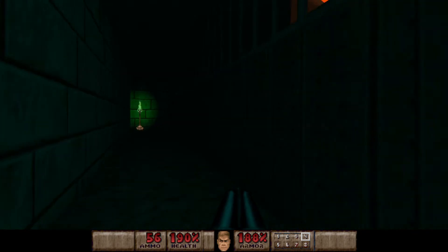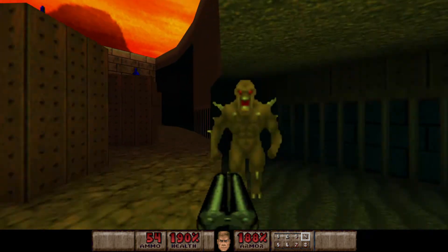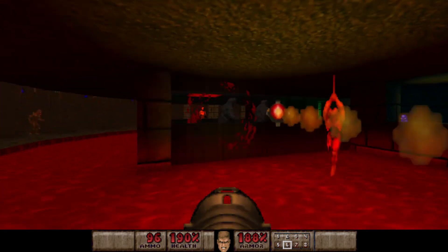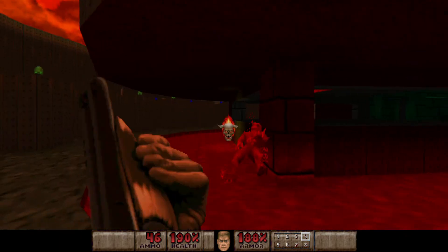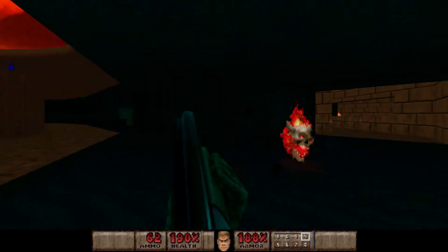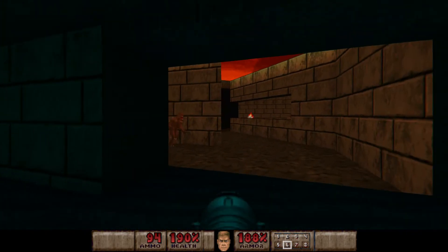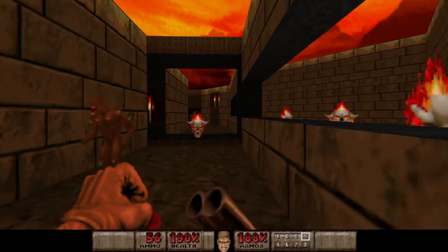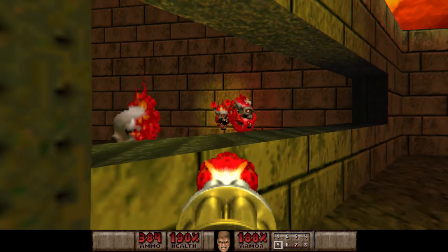Now we're going to get to go outside. Let's get ready to kill these guys. I can see one lost soul in there but it can't get us. I'll kill those guys in a minute. There's still more lost souls hiding. It says we've got a little bit of a platforming section to do in a minute, but first we need to go and get some goodies. I'm going to quickly take out these guys and kill these lost souls now to avoid them being annoying later.